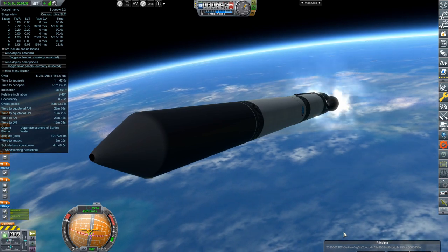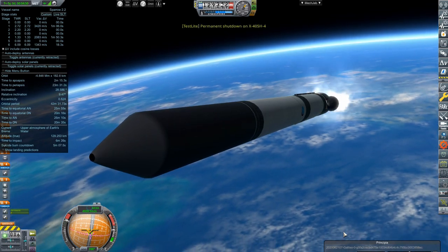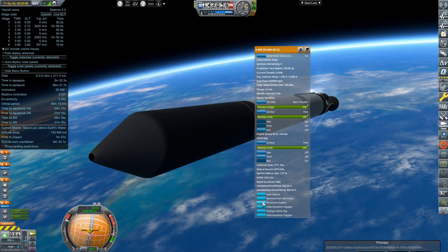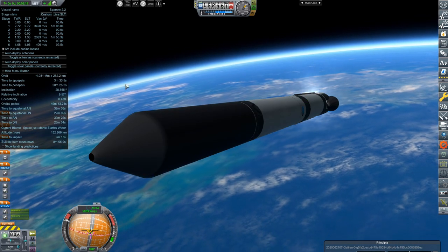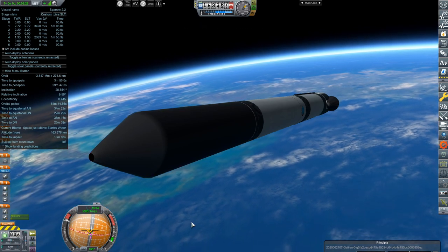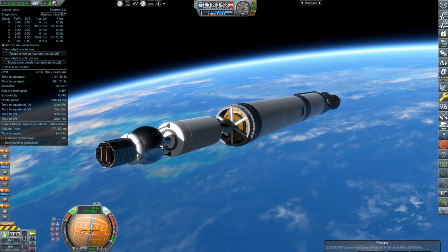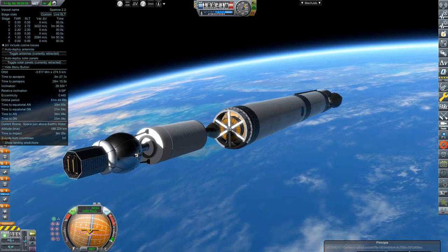In an otherwise nominal launch up to this point of Sparrow 2.2, we ended up having an X405 failure. Luckily the second X405 was able to kick in its gimbal and keep us straight, however it also eventually failed as well. Luckily we were still going fast enough and didn't lose too much delta-v to complete the mission, because the next AJ10 stage has enough fuel to compensate for such failures.